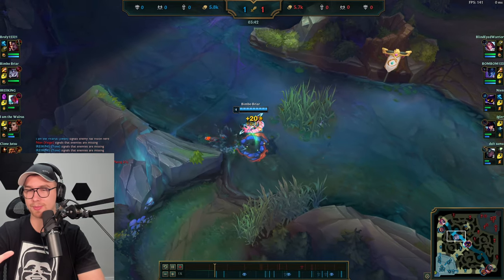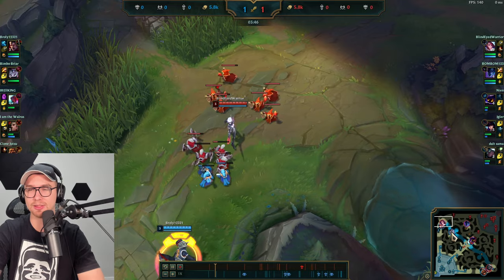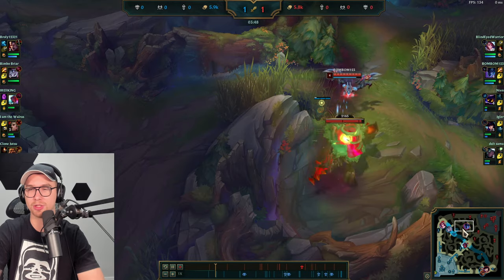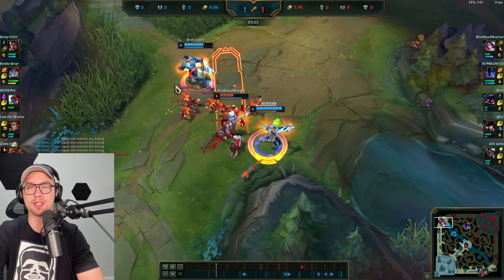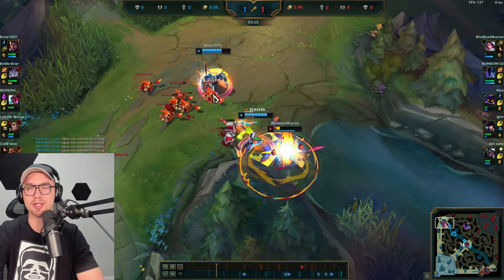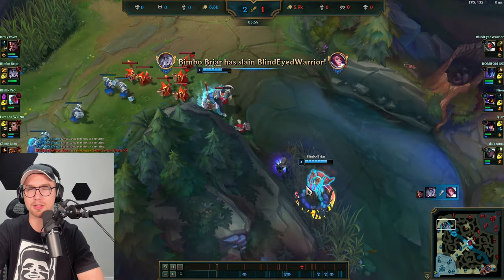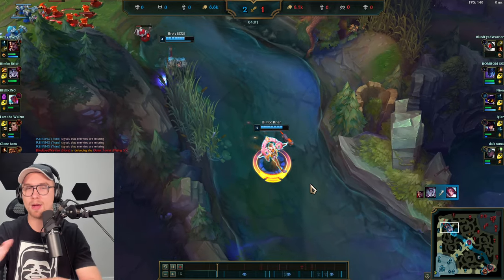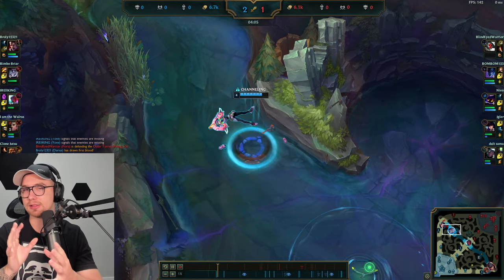Because Nocturne is not here, we're not using smite. Fiora is overextended, so we instantly go for that gank. We have vision on Nocturne at red buff so we know there won't be a counter gank. Using the stun and execute — that is a free, free, free kill for Briar.